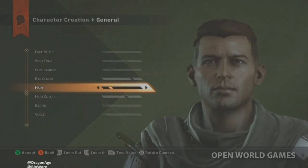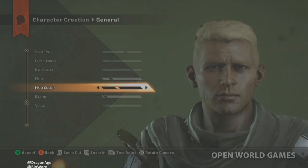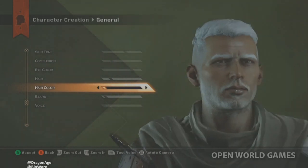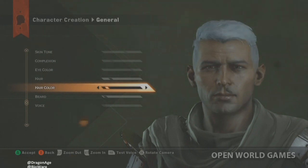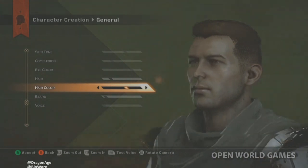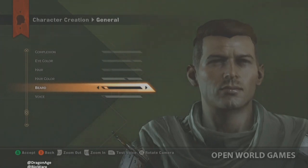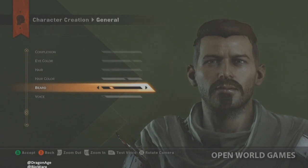Hair color is always important, and it will transition down to your facial colors as well. One developer jokes he's going grayer the longer the project runs. We go with a dark chestnut brown. There are also some beard styles to choose from as we go through.